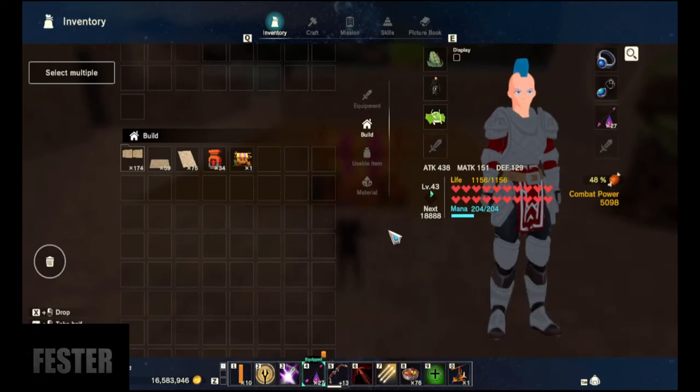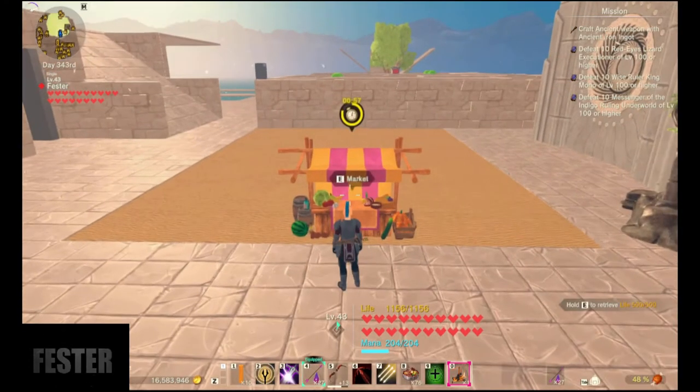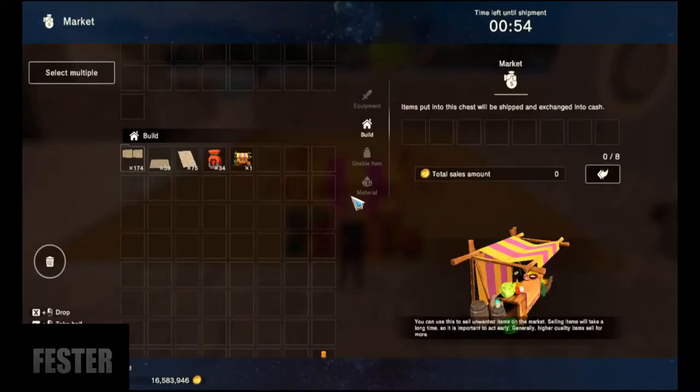So what is the marketplace? It's exactly what you'd think — items you put in the chest will be shipped and exchanged for cash. It has a timer up here on five-minute intervals.